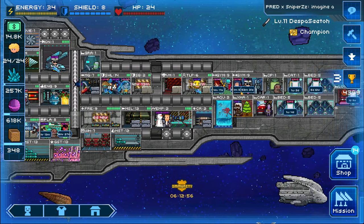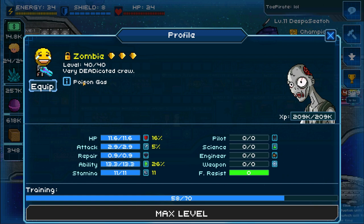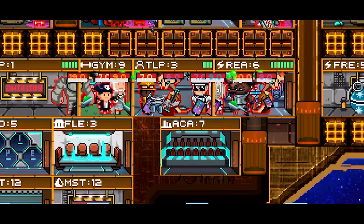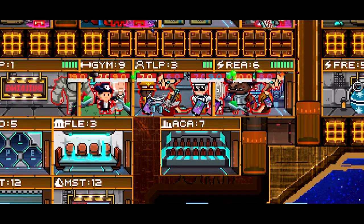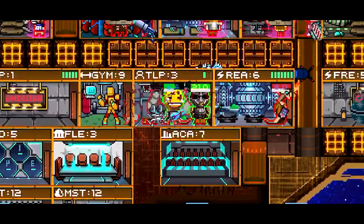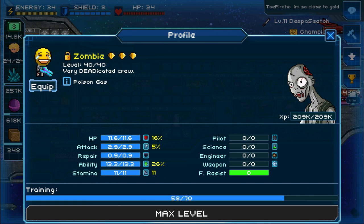The next type of crew you need are ones with an ability called Poison Gas. When this crew enters a room, it detonates poison gas and inflicts damage equal to their ability stat. In this case, my zombie has an ability score of 13.3, so it does 13.3 HP of damage to every single person in the room. When you send over two poison gas crew, that's a combined damage of almost 20+ HP to everyone, effectively killing anyone there.